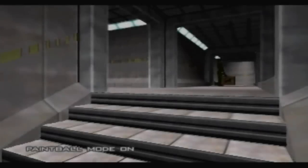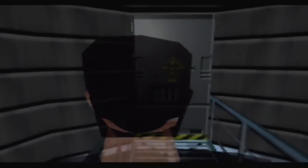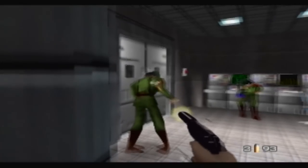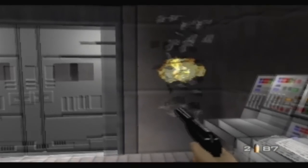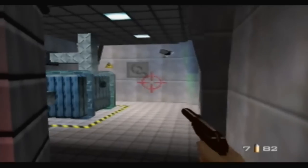Paintball mode on of course. This is the satellite control bunker, and look at all these guards — there are a ton of guards here with rocket launchers, and that's going to be a problem. Any alarms and security cameras I just want to get rid of immediately. I do not want to deal with that at all.